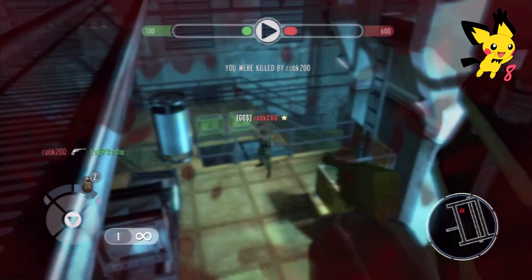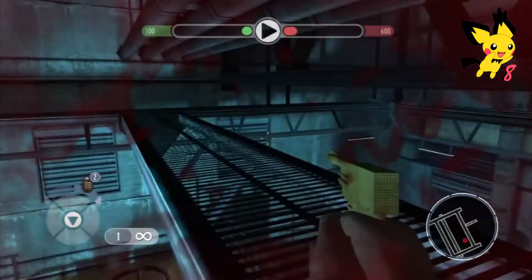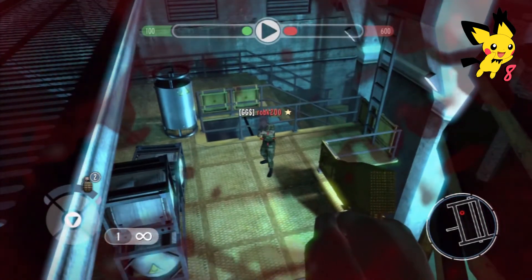Rob is going to attempt to kill me now and as you can see I am back from the dead. He also throws a proxy mine up but there is no explosion. Even if they do put a proxy near you in the spot, you will not die, so do not worry.